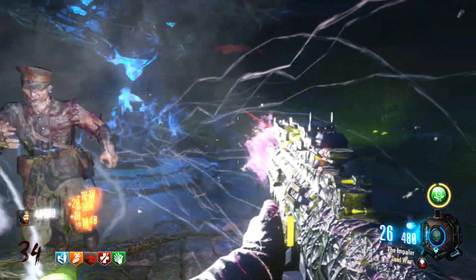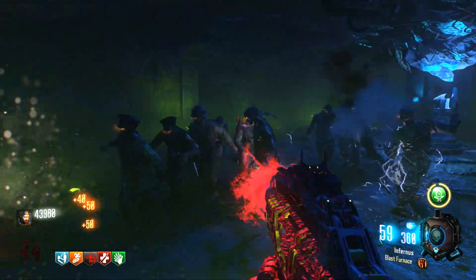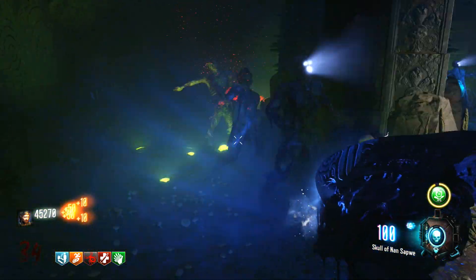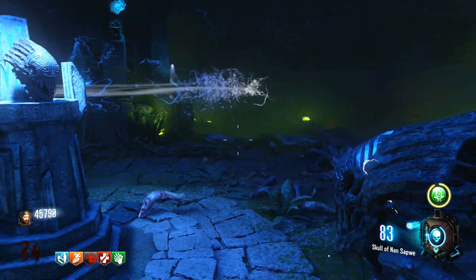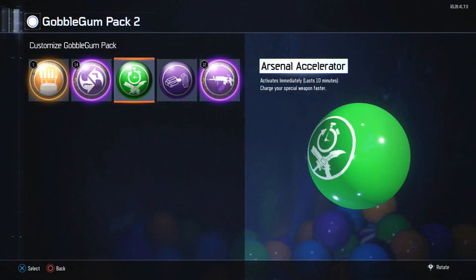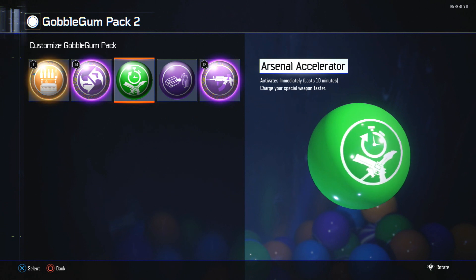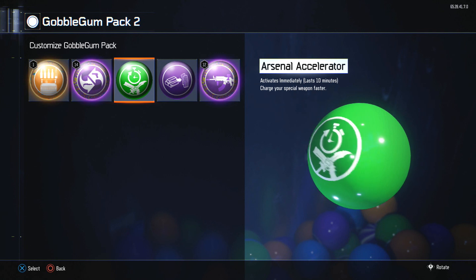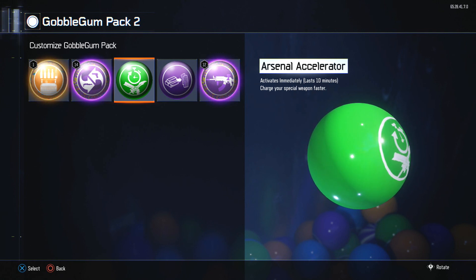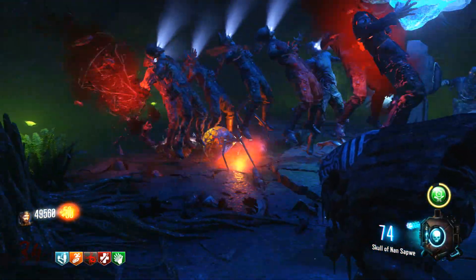The Gobblegum we're going to be talking about today is a classic. You get this Gobblegum by leveling up, so this is why I thought I had to make a video on it — because it's nothing you get from Liquid Divinium or anything like that. It's a Gobblegum for pretty much just playing the game. This Gobblegum is called Arsenal Accelerator. What it does is recharge your specialist weapon very fast — cuts down the time by about half, maybe a little bit more. It's pretty much Speedcaller in a Gobblegum for your specialist weapon.